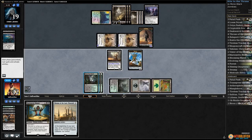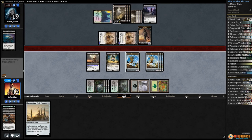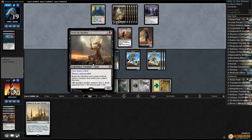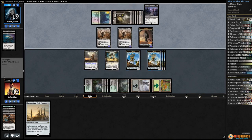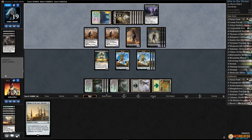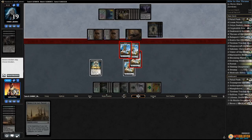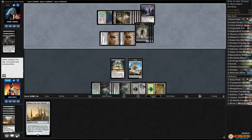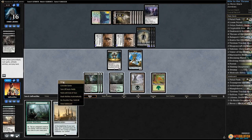Another Dread Wanderer can get back Dread Wanderer. Play the Forest and slam our Marionette Master, make some servos, pass the turn. Are we gonna steal this win? That Forest on top was super huge. Four, five, six, seven, eight — wow. Well now we're not stealing a win. That's game. That's the way things can go wrong — we draw nothing and that's game.